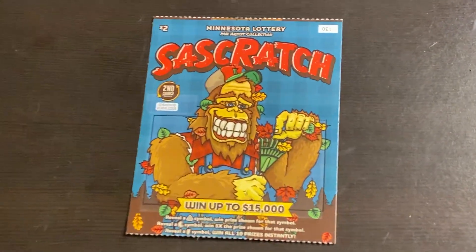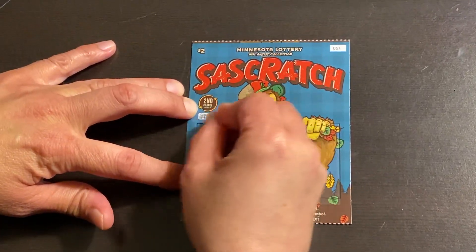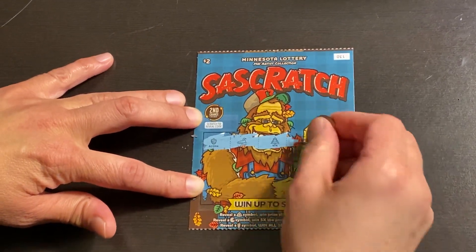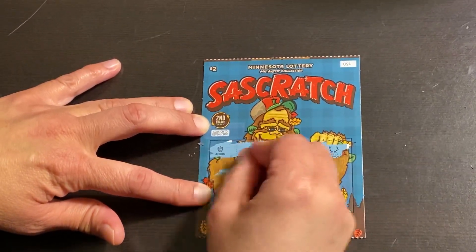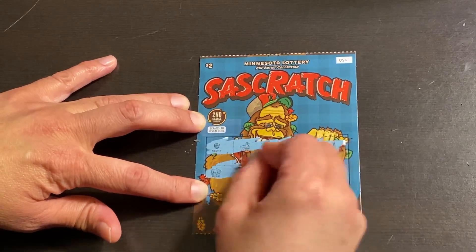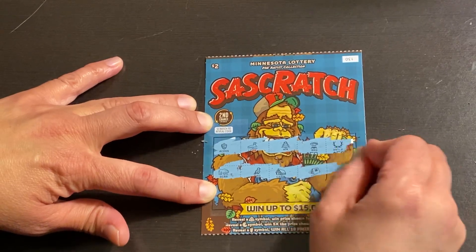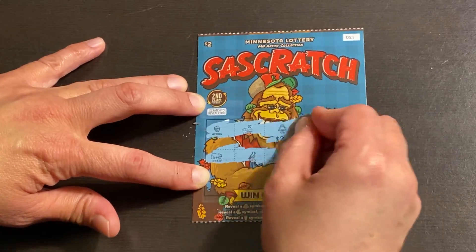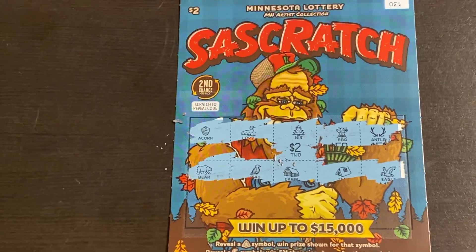Isn't that cute? All right, let's do the next ticket. These are cute tickets guys, so glad he brought them. Another win guys! We found another tree. Good job to my friend for picking these out — well, I chose the tickets, I told him to pick the Sasquatch ones, but he did a good job, he got them at the right store. All right, let's see what we win — another two dollars.